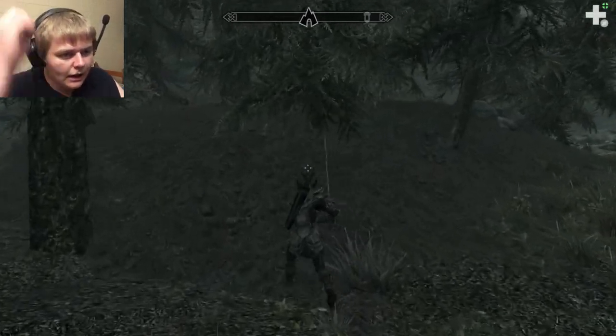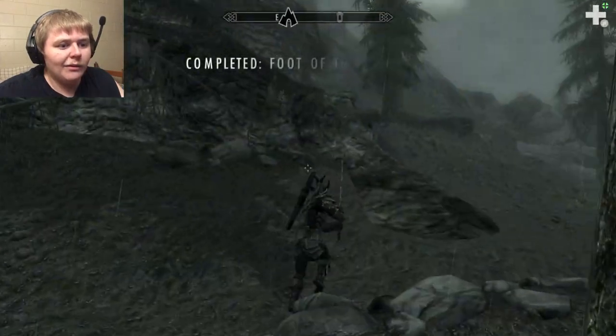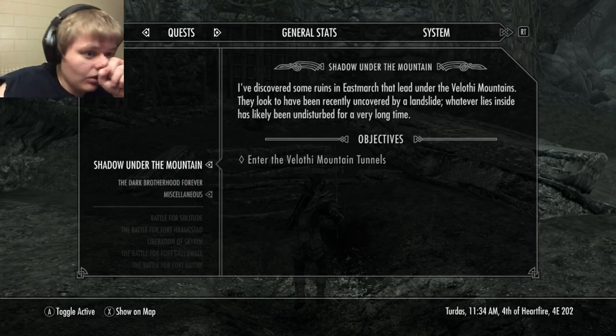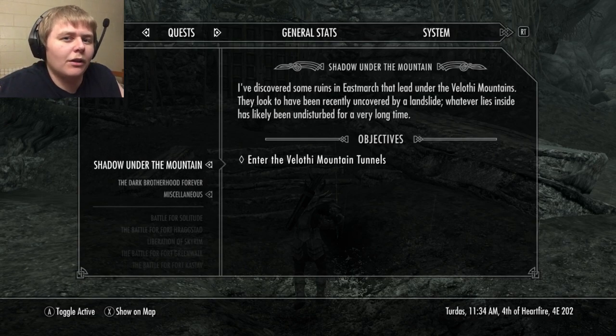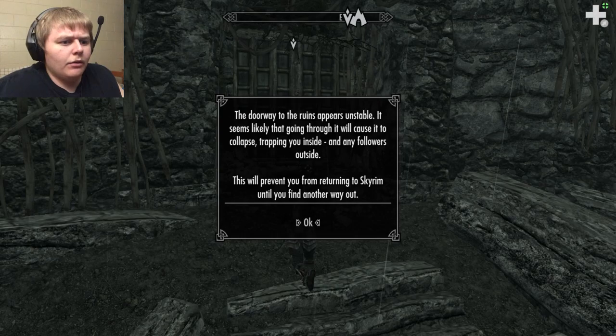Here's the cave. I know nothing about this, so we're gonna have some nice natural reactions. I've discovered some ruins in Eastmarch that lead under the Velothi Mountains. They look to be recently uncovered by a landslide. Whatever lies inside has likely been undisturbed for a very long time. The doorway to the rear appears unstable — a no-return kind of deal.